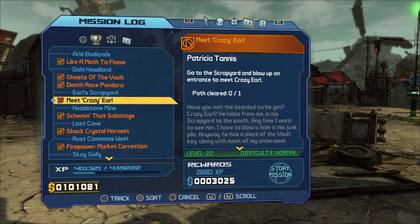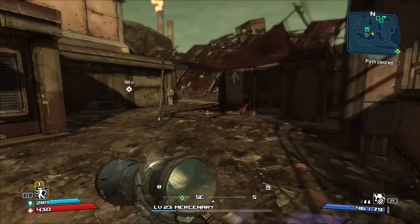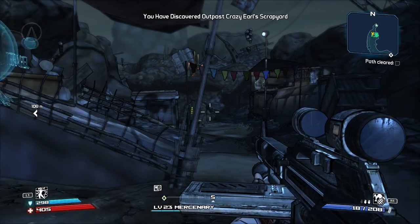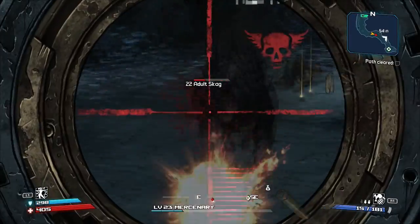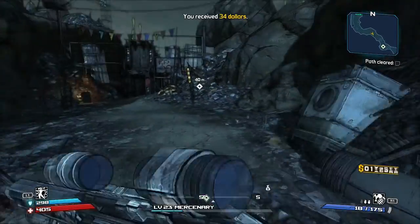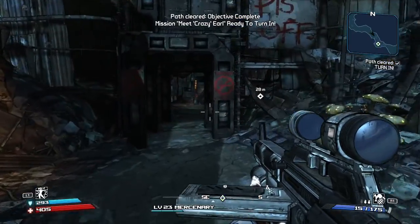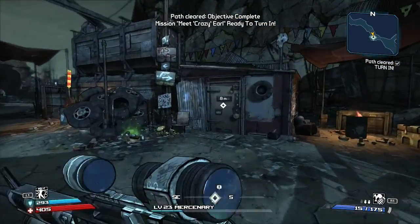Go to the scrapyard and blow up an entrance to meet Crazy Earl. I have no idea where Earl's scrapyard is. Crazy Earl's scrapyard — better live up to the name and be crazy. Maybe he doesn't know I'm coming. Alright, let me guess — blow that up. Mission accomplished! What's up Crazy Earl?